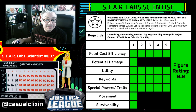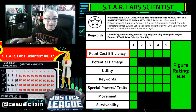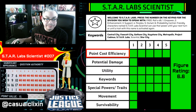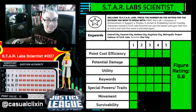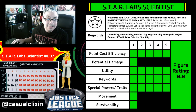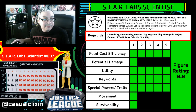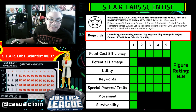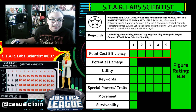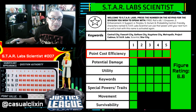Starting with the first category: point cost efficiency. Most of the ratings I've been doing recently revolve around building 300-point teams. The fact that Star Lab Scientist is 15 points gives her so many options for fitting into teams. When you consider the amount of keywords she has as well, she's very easy to squeeze into a lot of teams, and that's what earned her a five-point cost efficiency rating.